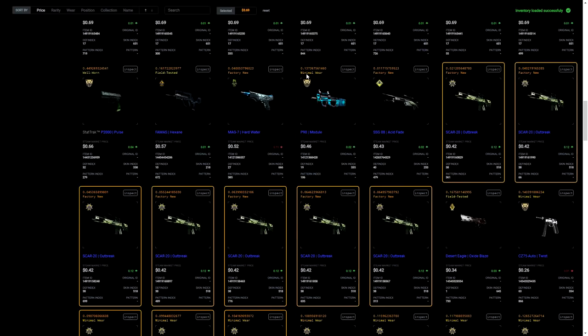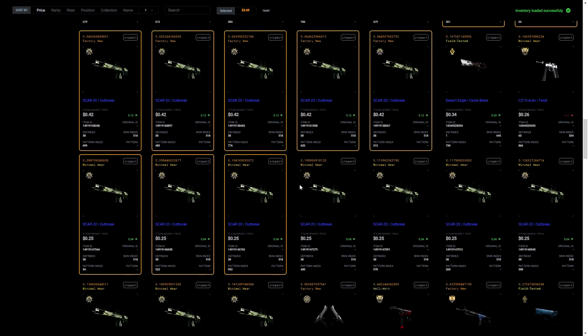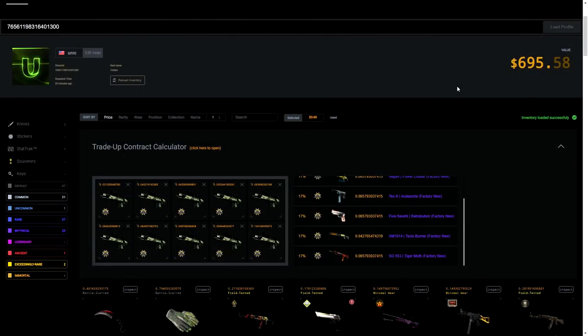It says it cost me about three dollars sixty-nine cents, which is actually false — because like I did, you should also make buy orders on Steam so you can set a custom price and avoid paying the high market price. I got most of my Factory News at about 29 cents instead of 42 cents, which is the current market price. Someone just trying to sell fast might put it at the listed price. I got most at 29 cents — very cheap. The Minimal Wears I got at 22 cents each instead of 25, so I got this trade-up for about two dollars and sixty cents.